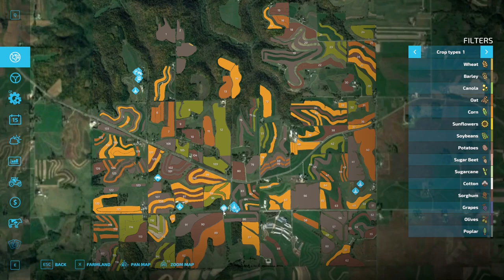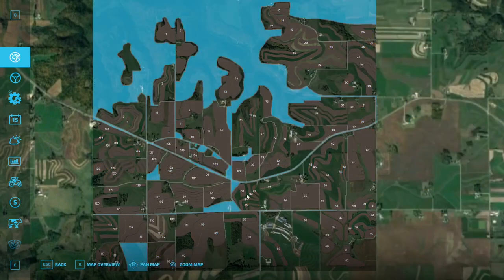We're starting out down here at the store, just south of fields 95 and 96. If we switch to farmland mode, you can see there's nothing we own other than the general land that doesn't have any fields. We don't own any fields, so there is no starting farm per se.